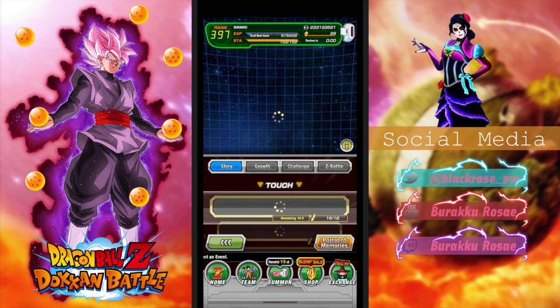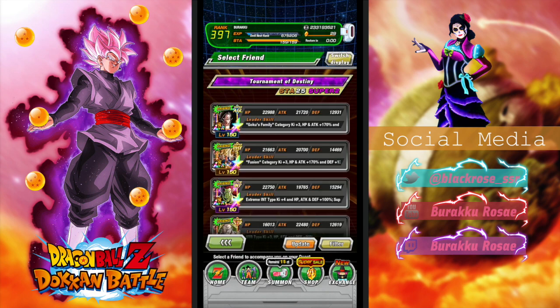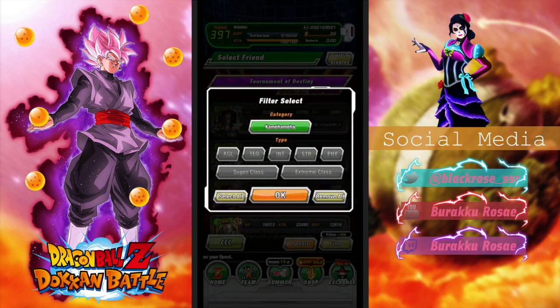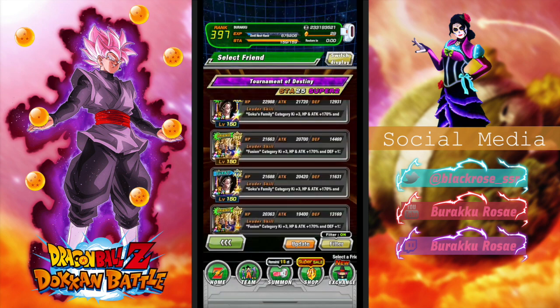We're going to be taking on the new Cell event because I haven't done it. I honestly have no reason to do it because I don't have the Cell, which I am going to try to get. I do want that Cell just to have him, because he's not the best card, obviously. He's very disappointing, but I still want him.